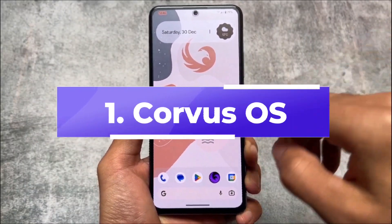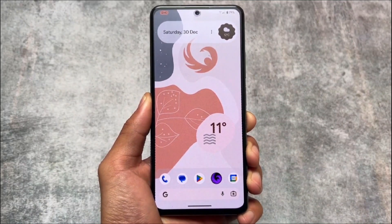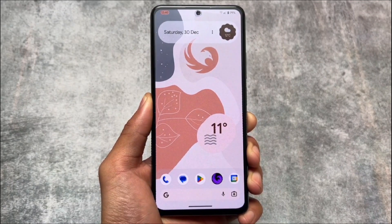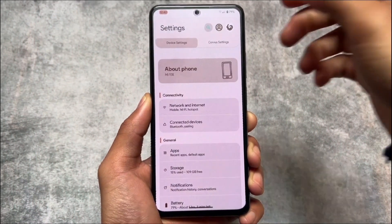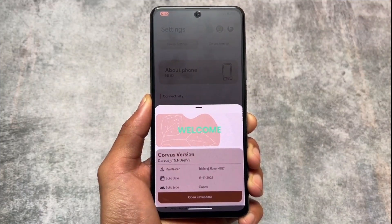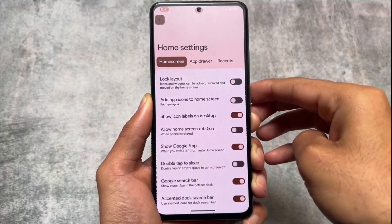Corvus OS — this custom ROM is just so good. It's been a long time since the last update. I was hoping this custom ROM might come back sooner or later. Corvus was just so good during the Android 9, Android 10 times, and even before that. The last update, as far as I know, was with Android 12 or Android 13, and things were still so good — the launcher, the customizations, the features were quite outstanding.